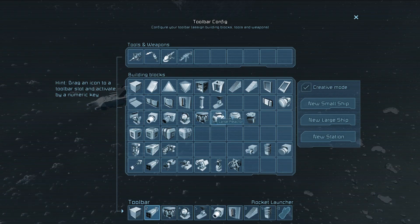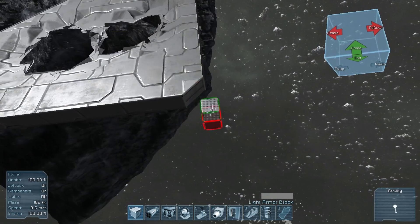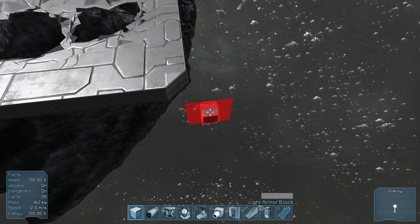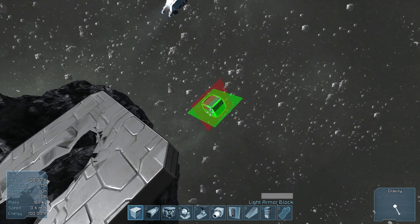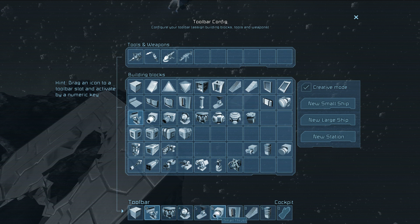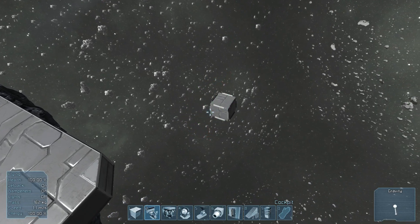To build a ship, first you hit G and click New Small Ship. It'll create a little block that you can build off of. The first thing I like to do is set my symmetry depending on what I want. I'm going to have symmetry in all four directions — the same on top, bottom, left and right — though the back and front will be different.